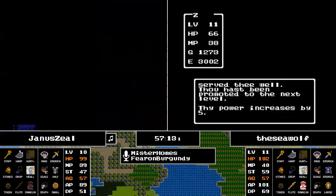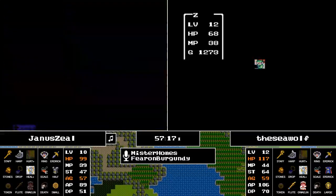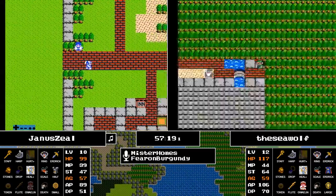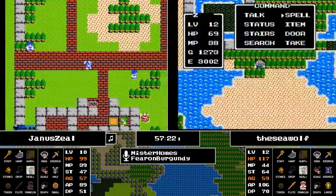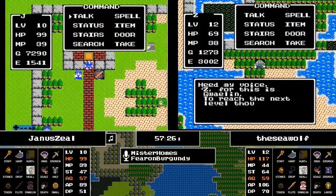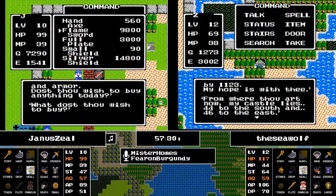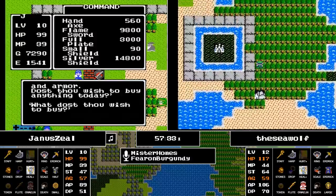Just by two — here comes level 12 for the Seawolf: 5, 2, 15, 4, and no spells. Janus has found Breconary. An interesting decision — he now has about half the gold needed for the Silver Shield, but opts instead to look at getting Full Plate Armor, not having acquired Erdrick's Sword as of yet.